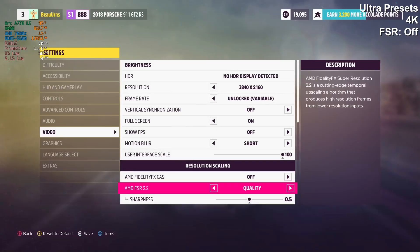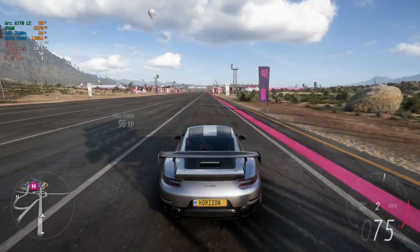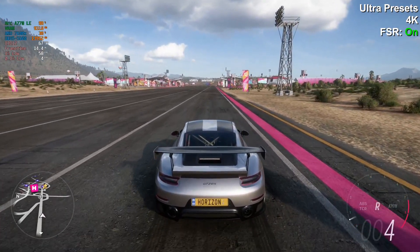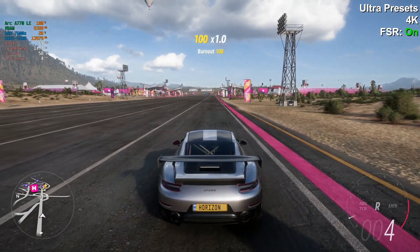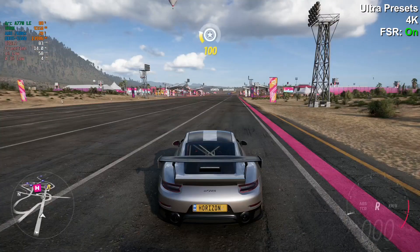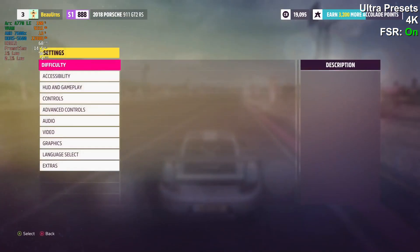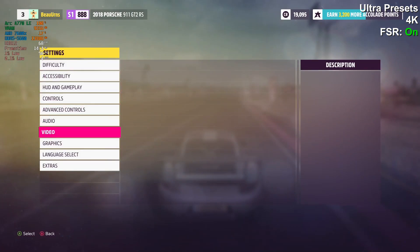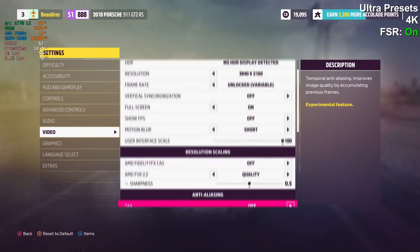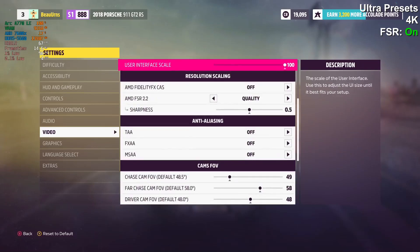Let's try quality FSR — just a kind of a light FSR. It's not doing anything — it looks like it's worse actually. Could be some bugs still with FSR. We're at 70-71 FPS. FSR is an AMD product and it does support other cards, but it's maybe not properly optimized for this specific game.